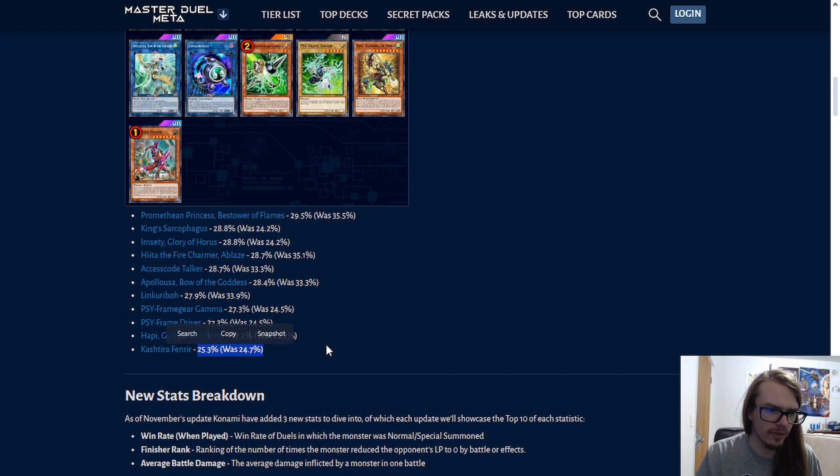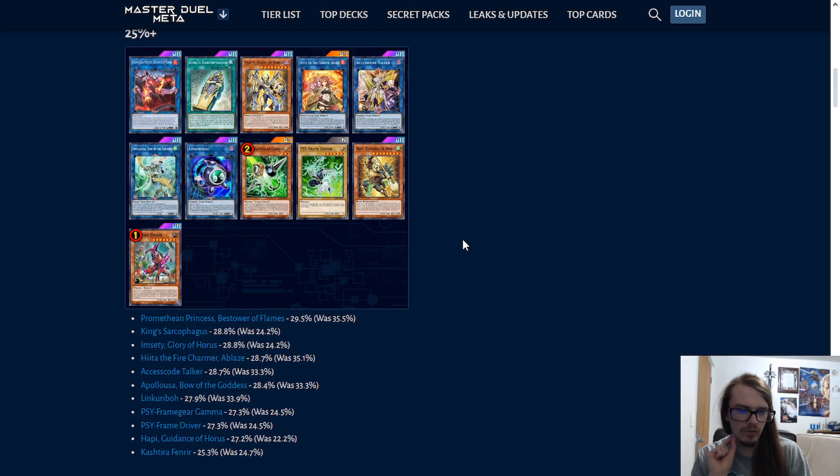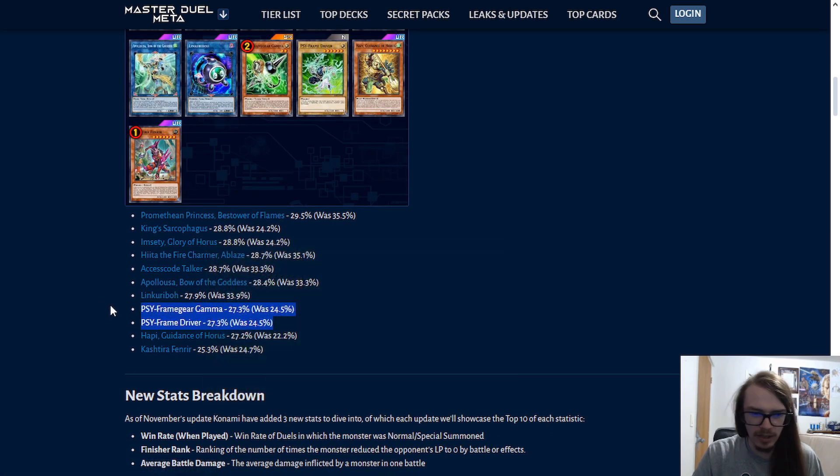Fenris is going up. Happy actually went up — I know why: it's because people finally got that card. They were originally not playing it because they didn't have it, so they would play probably the SR version. Now that they actually have that card, they're playing it. That's what I would imagine. Because there's no other reason as to why Happy has that much usage rate. Gamma and Driver are also pretty high up there.